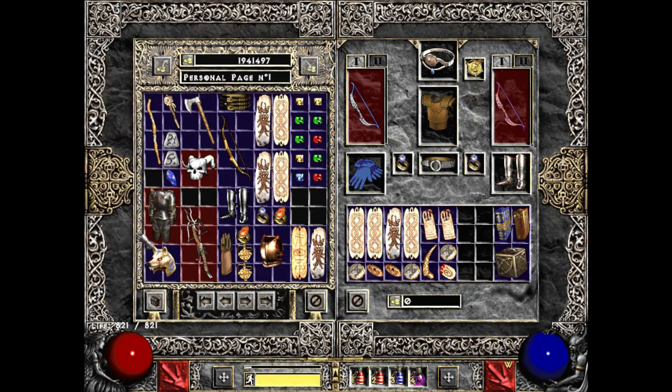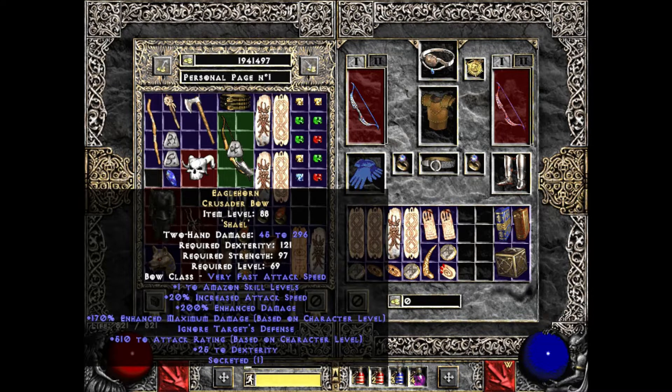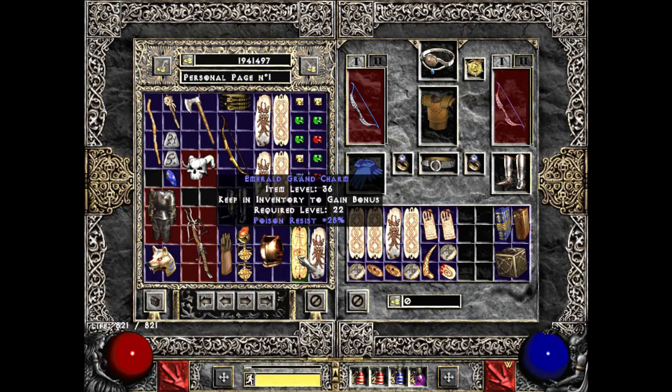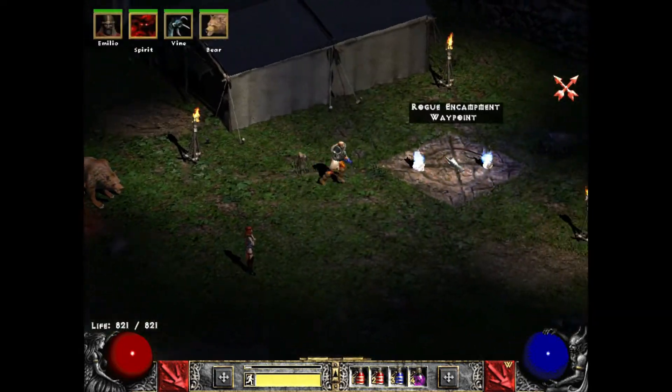I socketed the Jalal's Mane, I socketed the Beriza, I had this thing socketed from before. I thought about using a Duress for the Open Wounds, Cold Damage, and Crushing Blow, but it just wasn't what I really needed right now. Anyways, that's kind of the build.